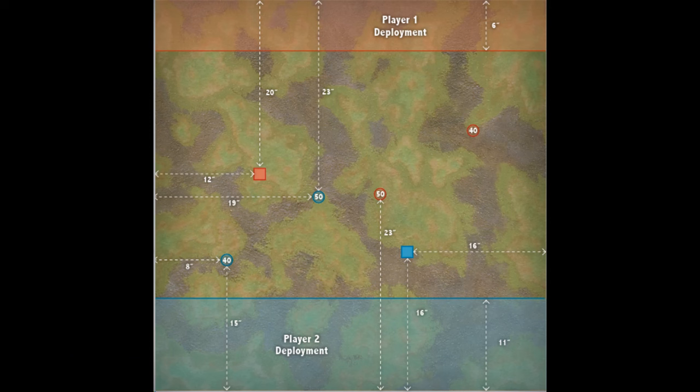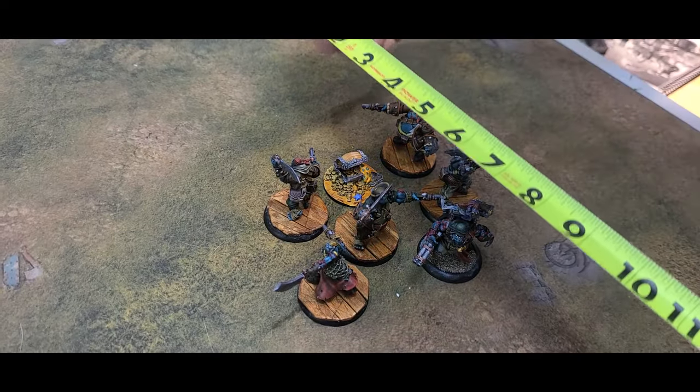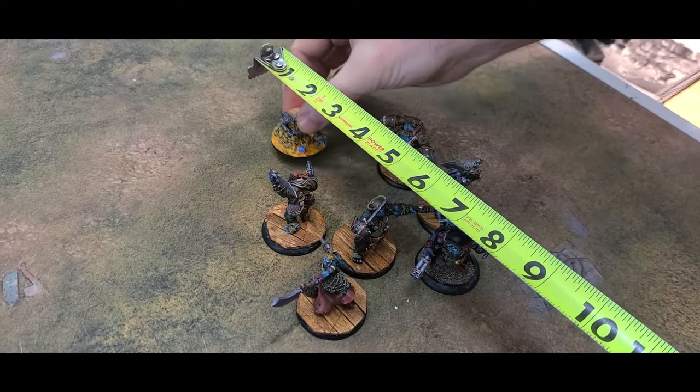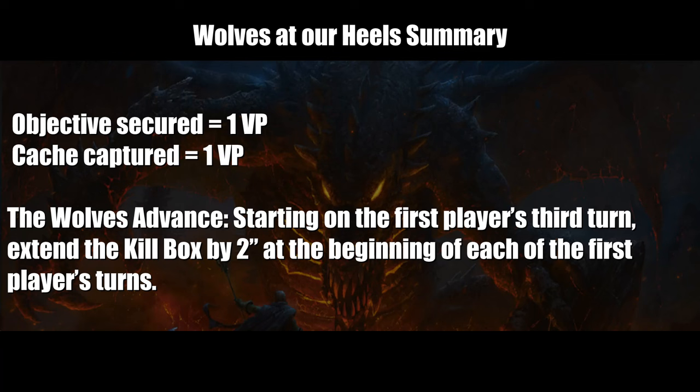This one can be a little spicy and has a lot going on. At the end of a scoring turn, when a player controls either 40mm objective after scoring, they must move that objective 3 inches towards their opponent's board edge. Additionally, starting on the first player's third turn, the kill box increases by 2 inches at the beginning of each of the first player's turns.